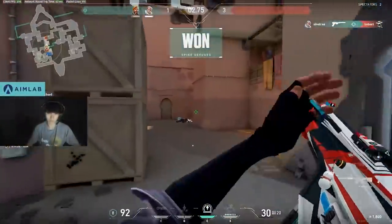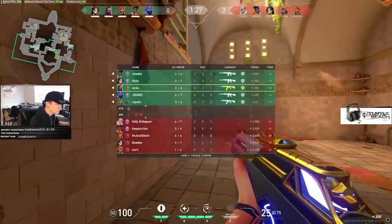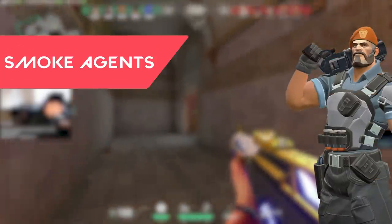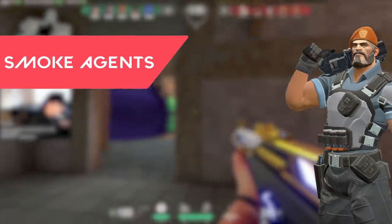Then we have smoke agents. Bind is without a doubt one of the maps that requires smokes to be useful on attack. Brimstone is going to be one of the most consistent — he provides tons of utility on attack and defense, and has an incredible ult for critical positions like U-Haul.